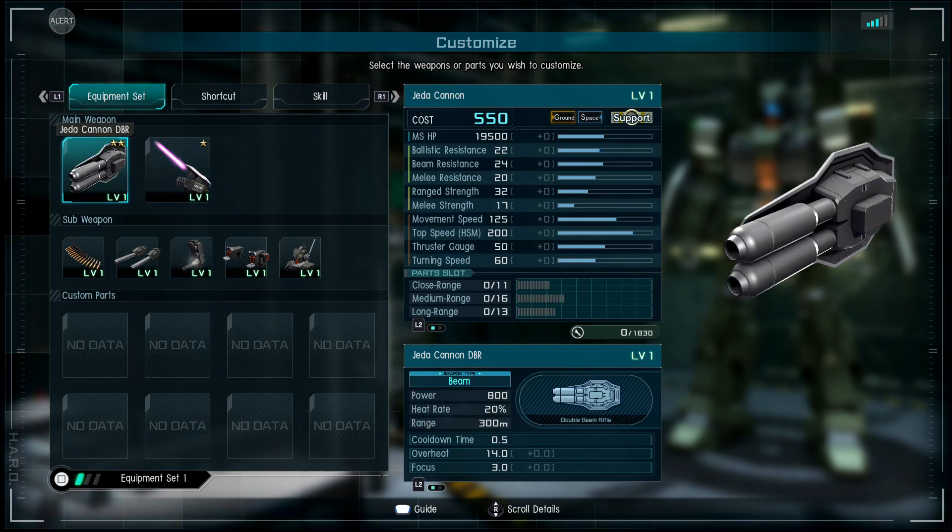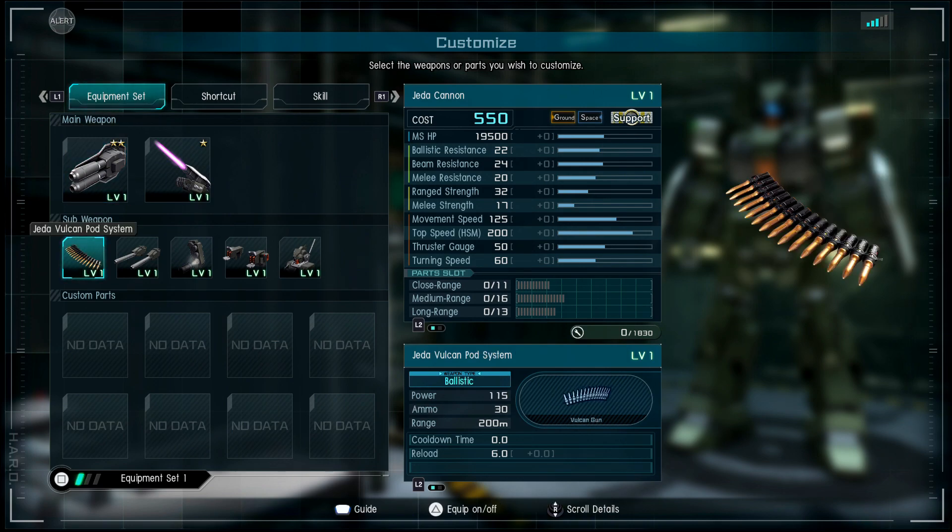Note the HP here — 1950, very nice HP. The resistance for melee, beam, and ballistic are actually really good too. Just be mindful that top speed is very impressive. We also have the vulcan here — nothing special, 30 ammo and 115 power.